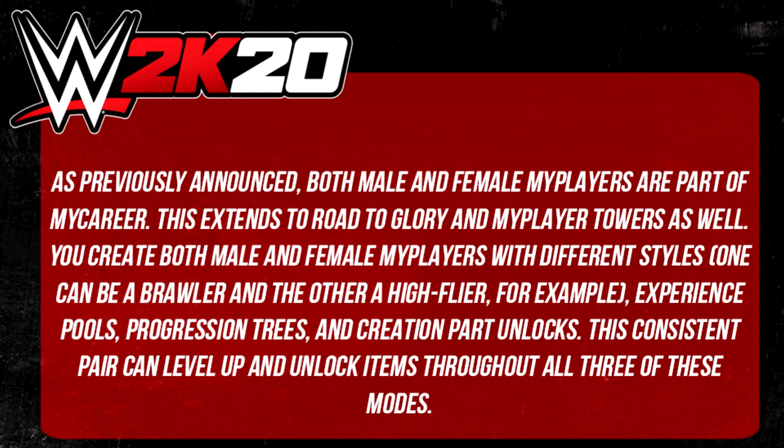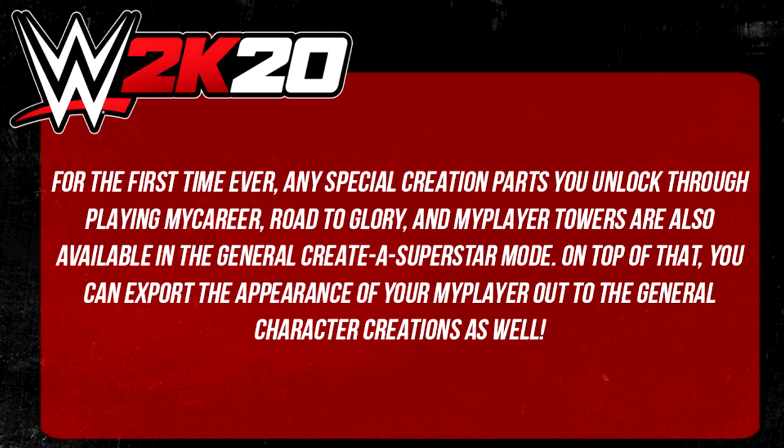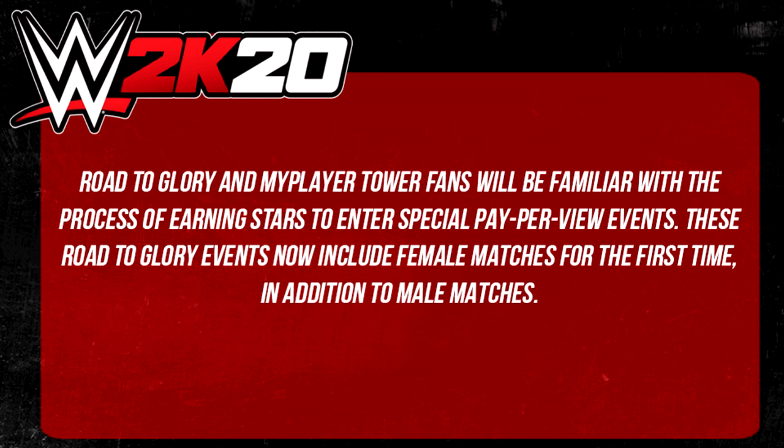You can create both male and female MyPlayers with different styles — one can be a brawler and the other a high flyer, for example — with separate experience pools, progression trees, and creation part unlocks. This consistent pair can level up and unlock items throughout all three of these modes. For the first time ever, any special creation parts you unlock through playing MyCareer, Road to Glory and MyPlayer Towers are also available in the general Create-a-Superstar mode. On top of that, you can export the appearance of your MyPlayer out to the general character creation as well.